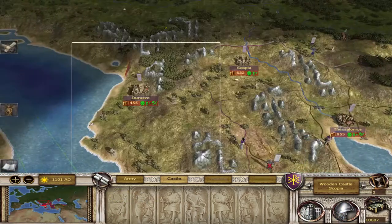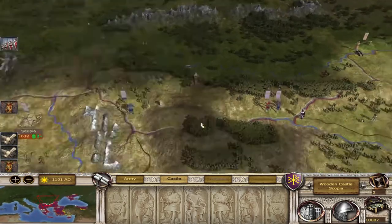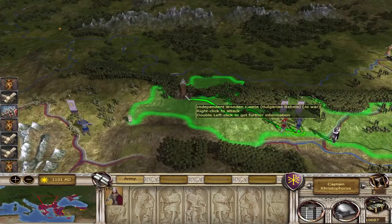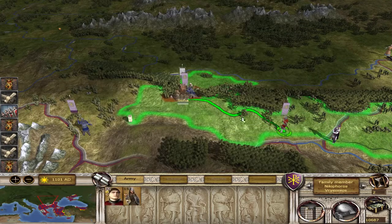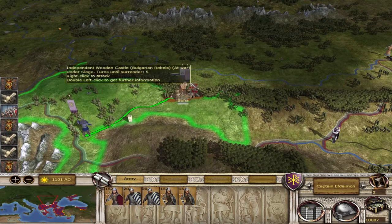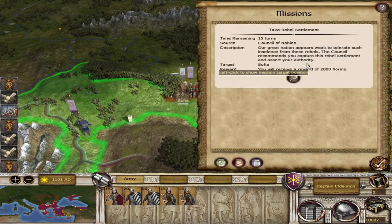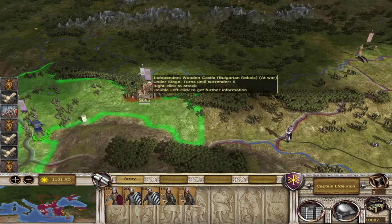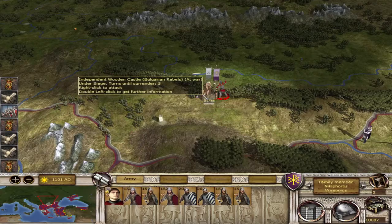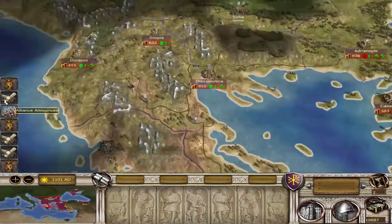Our courage has prevailed — these lands are yours, my lord. We just took Skopje. I don't want to draw out how many turns we have to take this — 15 turns total and we're already on the doorstep, so five more turns. I'm willing to wait that out.